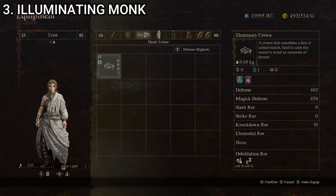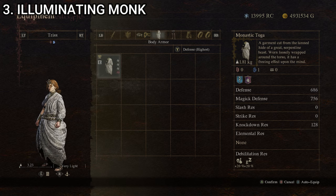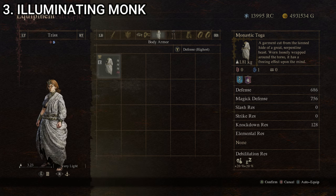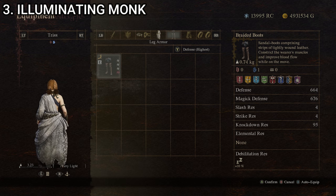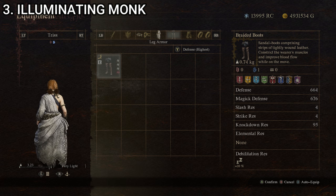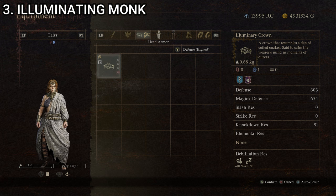For our third outfit we have the Illuminary Monk, made up of the Illuminary Crown — a crown resembling a den of coiled snakes, said to calm the wearer's mind in moments of duress — the Monastic Toga, cut from the tanned hide of a great serpentine beast worn loosely around the torso, and the Braided Boots, sandal boots of tightly wound leather that improve blood flow while moving. No cape. Stats: 3.23 kg, defense 318, magic defense 396, knockdown resistance 164.